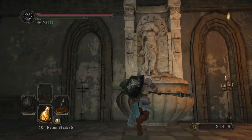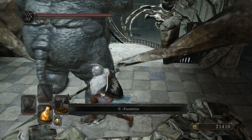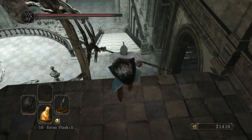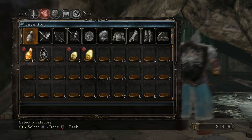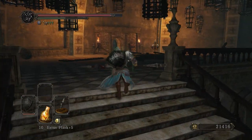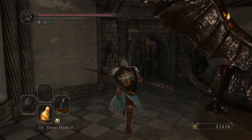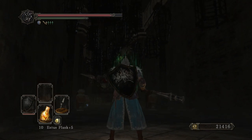There is an ogre here. However, you need to use a fragrant branch of yore to move it. What this is effectively doing is allowing you to gain access to this floor more easily, but you don't really have to worry about that because you can just run up the other set of stairs. I have three fragrant branches of yore — I'm going to leave that one for now because I believe there are other enemies here that require fragrant branches of yore. If we pull this lever, it closes that door and opens this one.